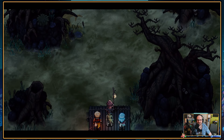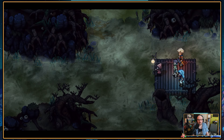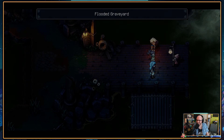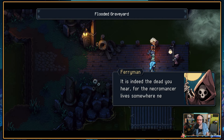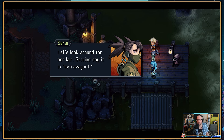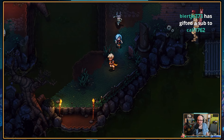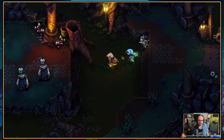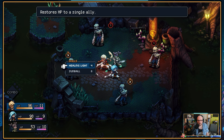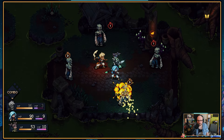Oh no — I don't like this. It's water, but it's also woods — it looks lost and misty. Am I supposed to remember this? Am I supposed to be paying attention? It is indeed the dead you hear, for the necromancer lives somewhere near. Should you wish to save your hide, a green flame you must provide. Let's look around for a lair — stories say it is extravagant. A flooded graveyard. The undead are still around — why would they leave, to be fair? It's a lot of zombies.